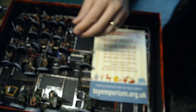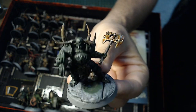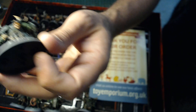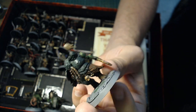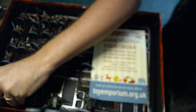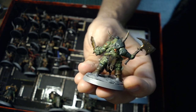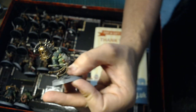The Putrid Blightkings — some sort of chaos mutation grotesque things that go against all natural order. I really enjoy these guys; they look terrifying. There are really loads of options for putting these together. Look at all those pustules and welts — they're beautiful in their hideousness. Amazingly grotesque models — this one is carrying his big bell.